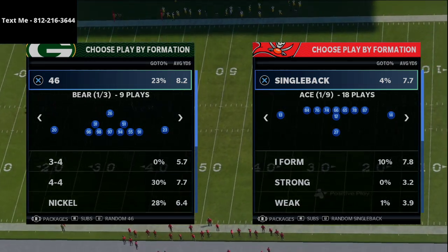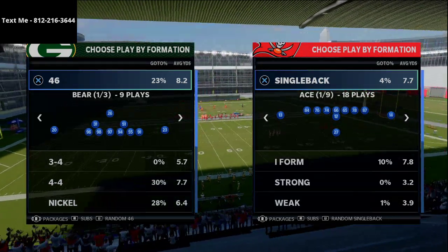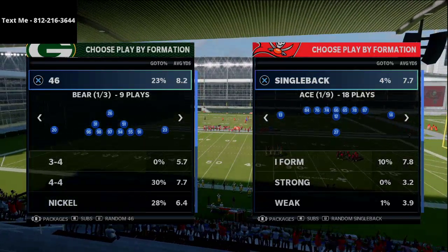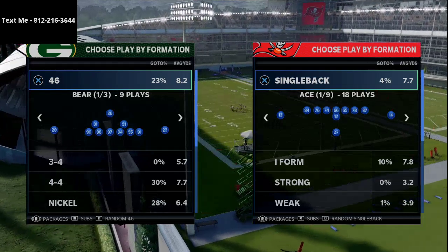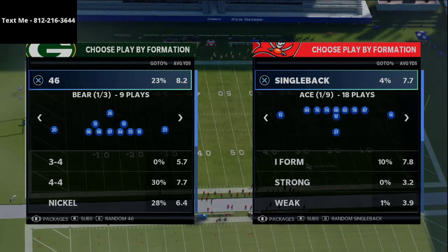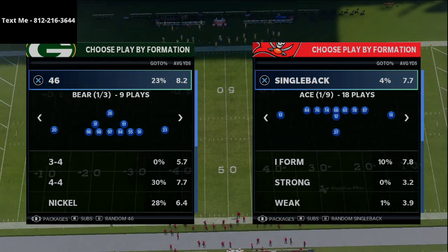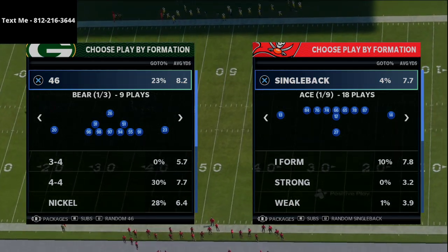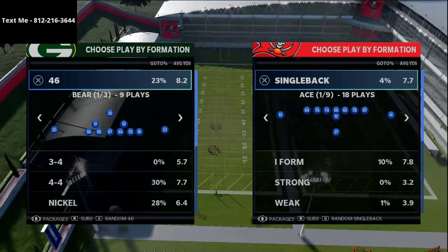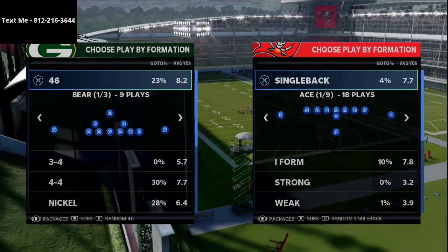Every single week I release full schemes — 45 minutes to an hour long — breaking down full offenses and full defenses that you can use in Weekend League or any other competitive atmosphere, through my text message membership. You text me at my personal cell phone number: 812-216-3644, also in the top left corner of your screen and in the description. If you want those schemes or have Madden questions, shoot me a text and I'll get back to you.